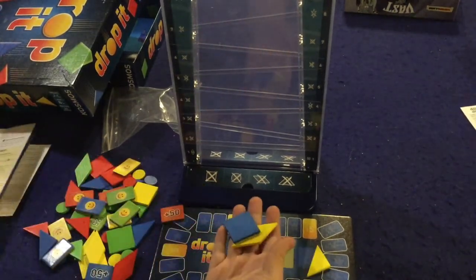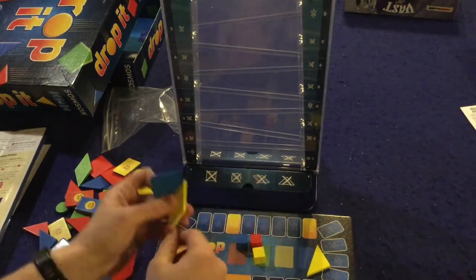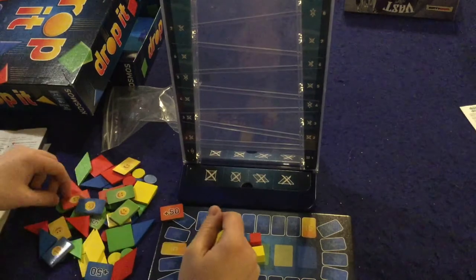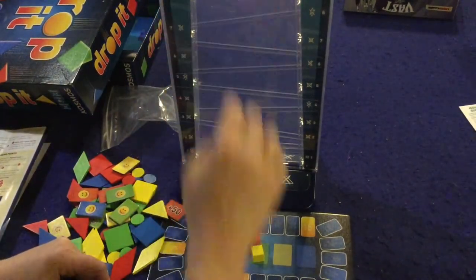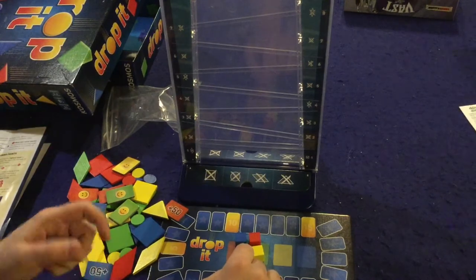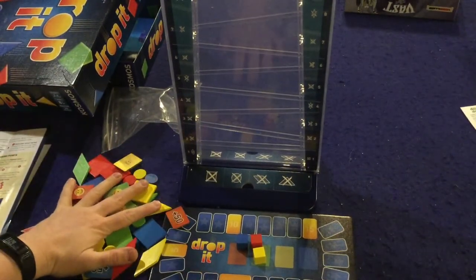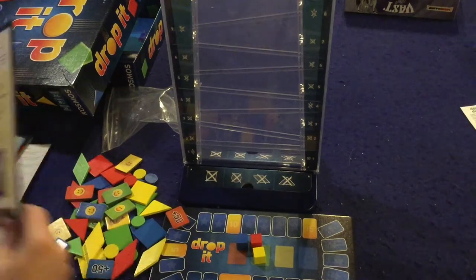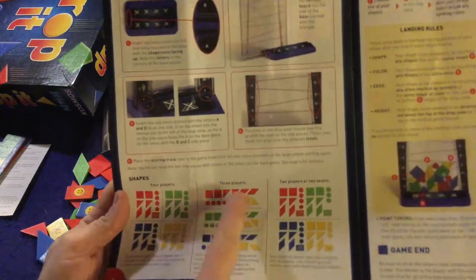You're going to have a whole bunch of pieces and they come in four different shapes: squares, diamonds, triangles, and circles. You'll be dropping them into this contraption right here. Depending on the player count you'll get different amounts of different colors, so I can't really tell you which ones you get — it's all laid out in the rules.